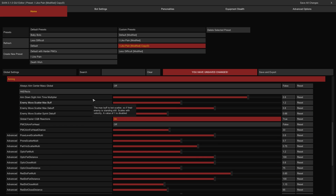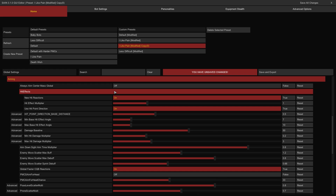The Aiming Category has controls for tuning how bots aim their weapons in raid. The Always Aim Center Mass Global Toggle forces bots to aim for an entity's center mass to avoid constant headshots and limb loss. The Hit Effects Group: the New Hit Reactions Toggle controls whether bots experience enhanced reactions upon being shot, including directional aim debuffs. If off, the parameters following this toggle will have no effect on bots when hit.